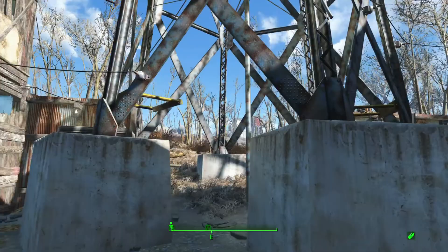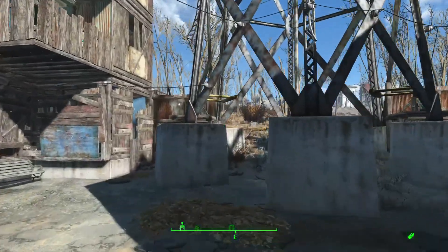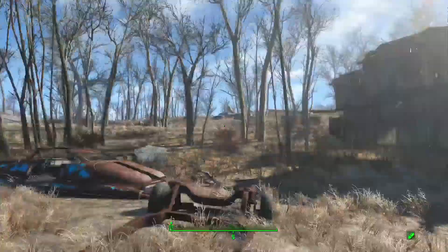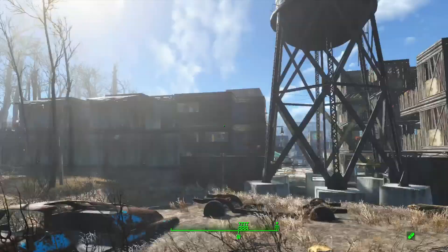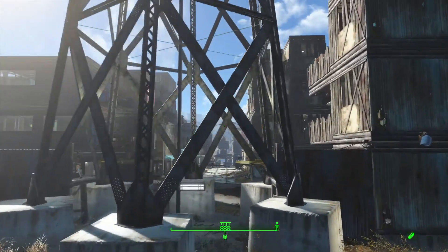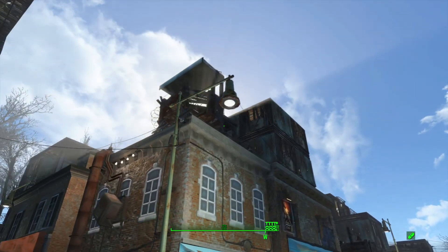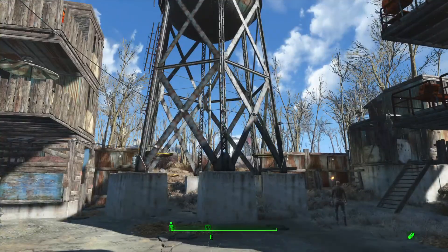This is actually a pretty cool entrance right here. This is the water tower entrance, and this is basically our east entrance. That's what it looks like from the outside. It's heavily guarded by turrets, and there's also a guard up here on the third floor who watches over that area as well.